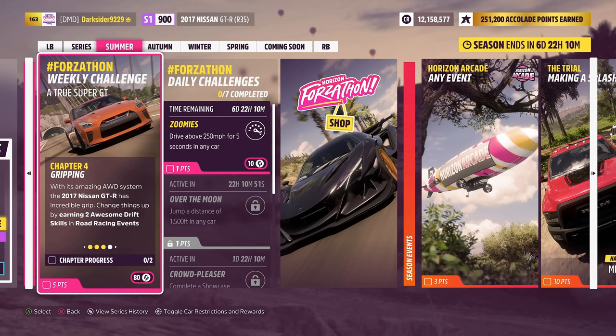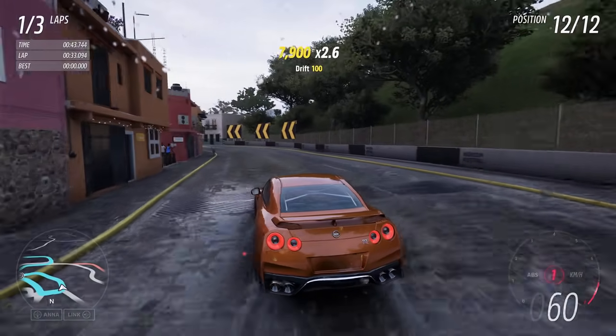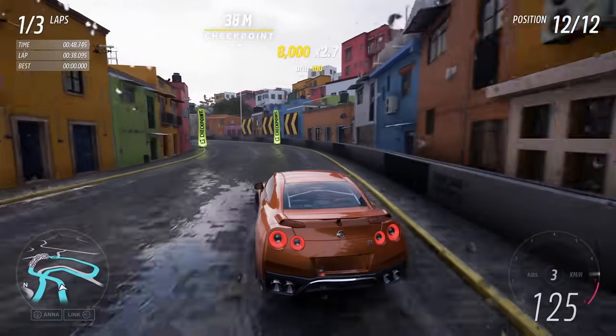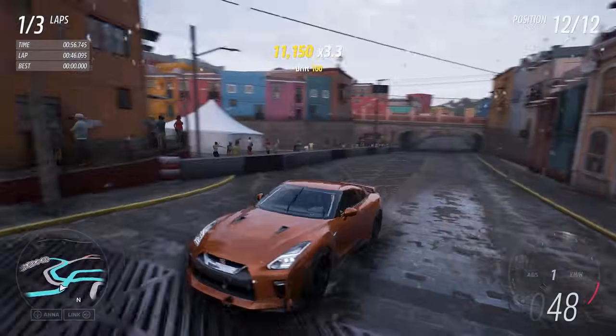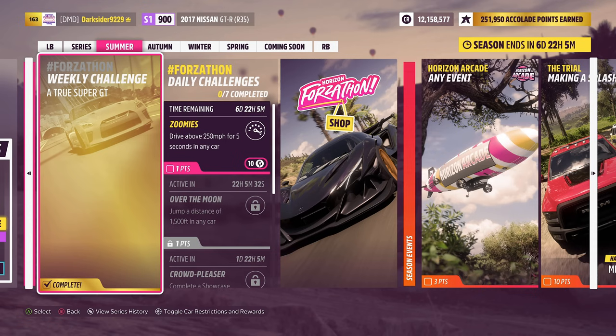For the fourth challenge, you need two awesome drift skills. That means no handbrake is allowed as that would trigger e-drift. So pick a road racing event and start balancing the car before corners to make it slide on its own instead of using the handbrake to initiate the drift. Once you got the two required skills you can just leave the race. Having the car upgraded should help get this done faster.